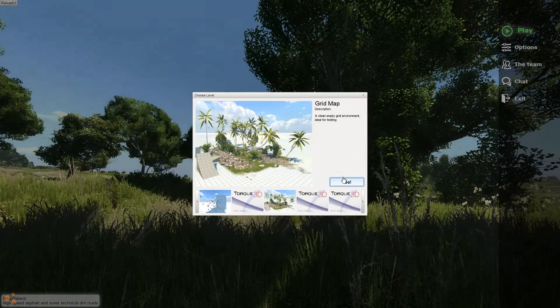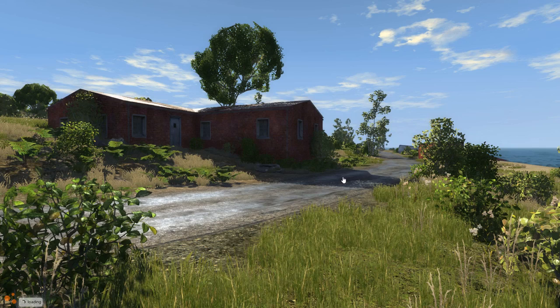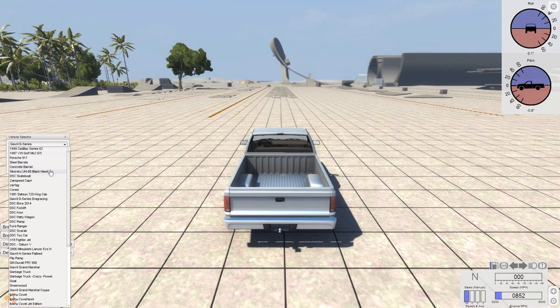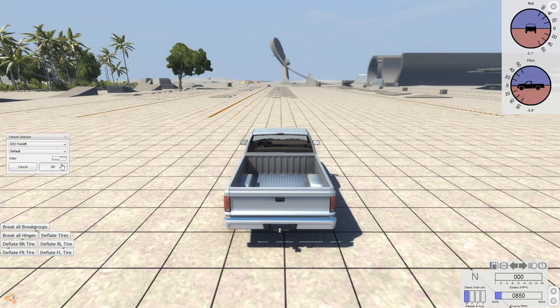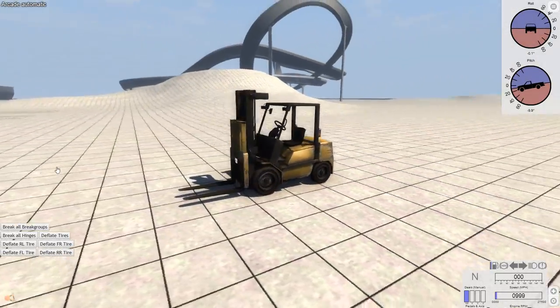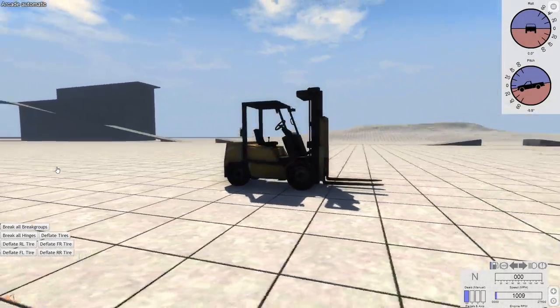It's just terrible, terrible places to be. But you've seen a forklift before, right? So I'm going to GridMap, just because it's a nice simple place. We're going to pull out the forklift. There it is. We'll use the default setup for now and look at the other ones later. So there it is — it is exactly what it claims to be, a forklift.